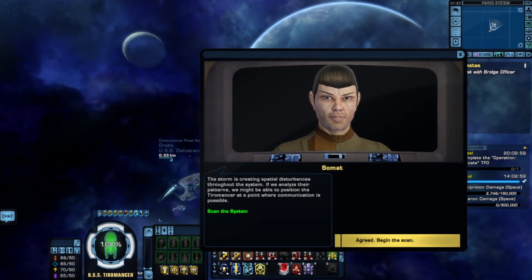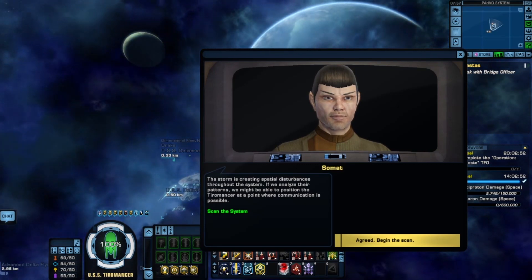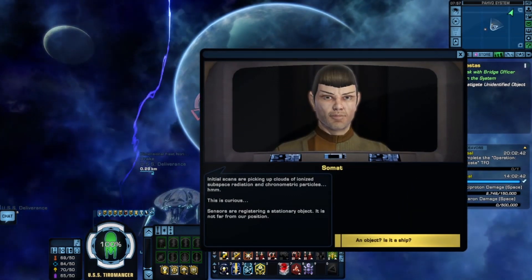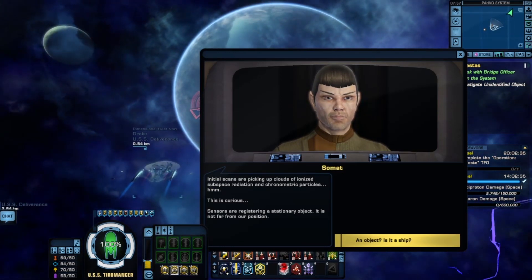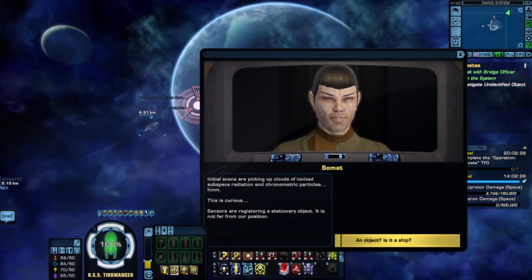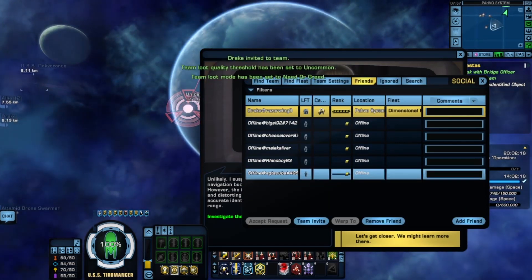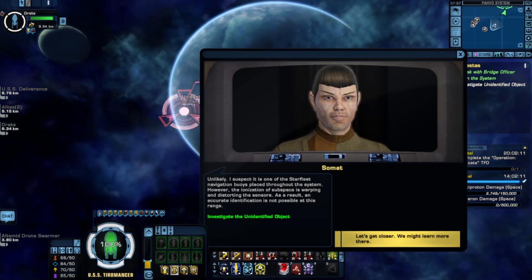The storm is creating spatial disturbances throughout the system. If we analyze the patterns, we might be able to position the ship at a point where communication is possible. Initial scans are picking up clouds of ionized subspace radiation and chronometric particles. Sensors are registering a stationary object not far away. The ionization of subspace is warping and distorting the sensors — there we go, we're fine, we're going to remain in the map.